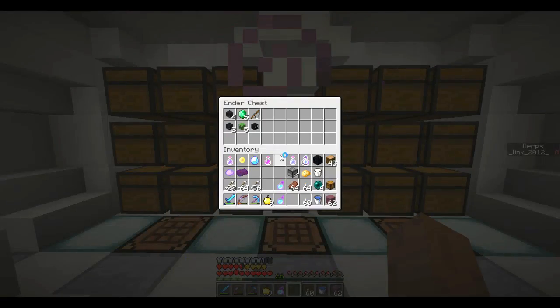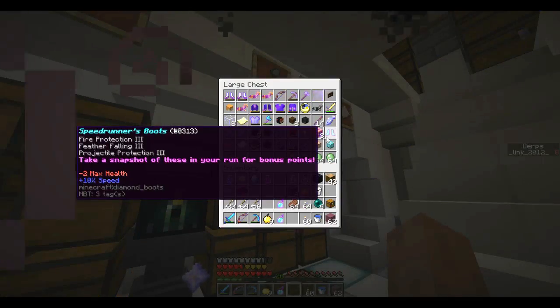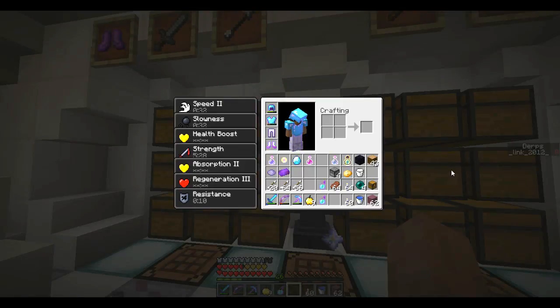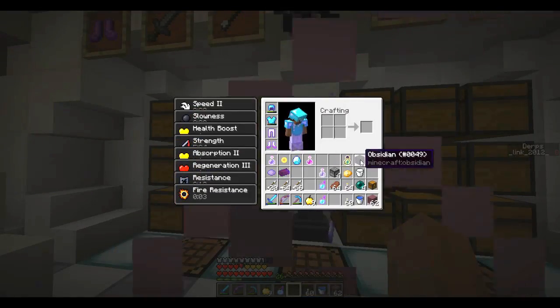These things are pretty good. What were those boots? Not that I'm going to use them, but... Speedrunners boots. Our angelic feet here have 20% speed, so you can't really beat that.